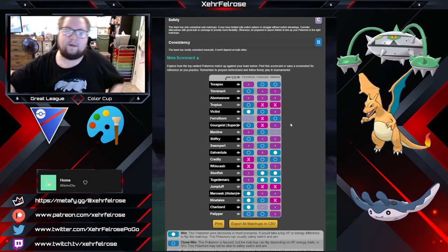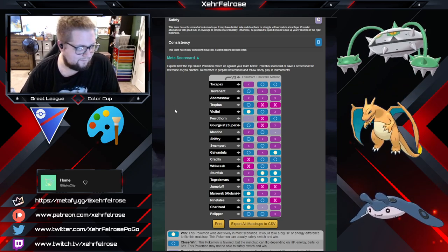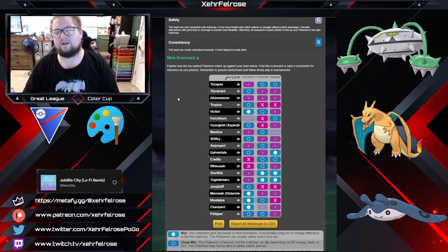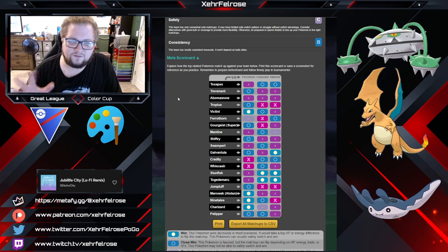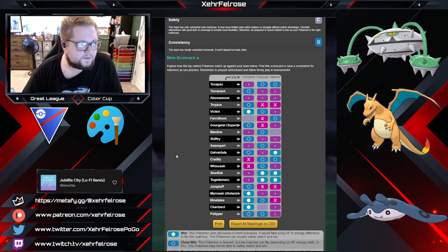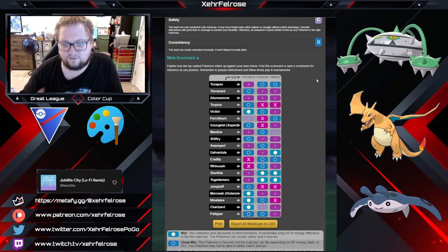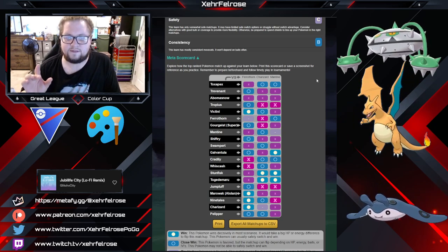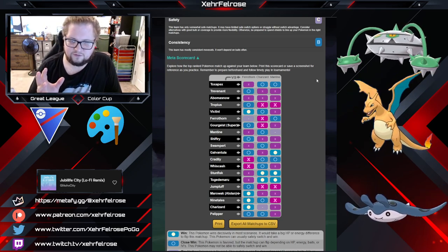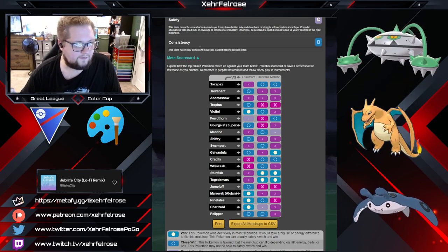I'd be okay swapping out Mantine for another flyer in this meta — you could even run Shadow Aerodactyl, Pelipper, or Tropius, though I wouldn't run Tropius alongside Feral Thorn because of the shared fire weakness. I like Mantine because it also covers Feral Thorn's fire weakness. I do like Feral Thorn in this meta — it's a super strong pick. You just have to back it up with things that are strong against fire types, Galvantula, and Trevenant. If you can find something that beats fire, Galvantula, and Trevenant, you're in a good spot. Feral Thorn just needs a good team around it and it's going to thrive.